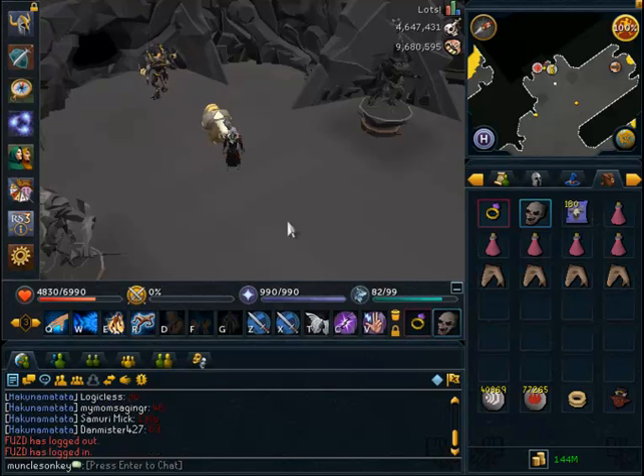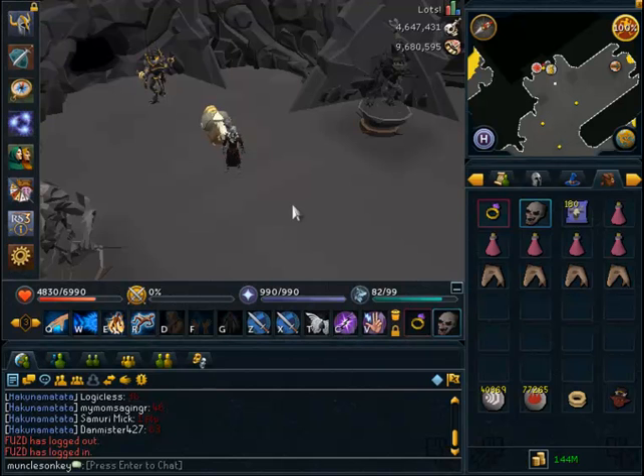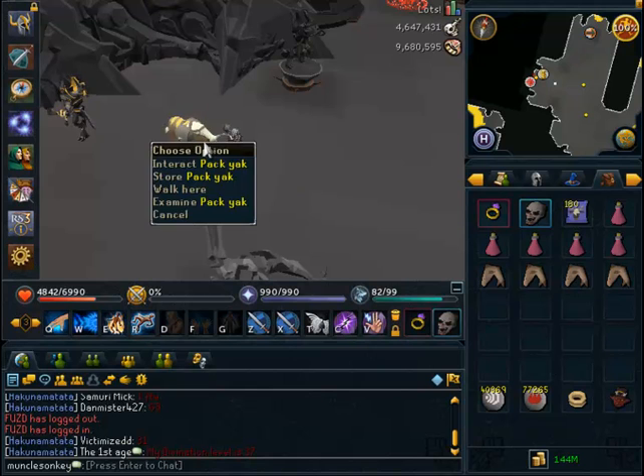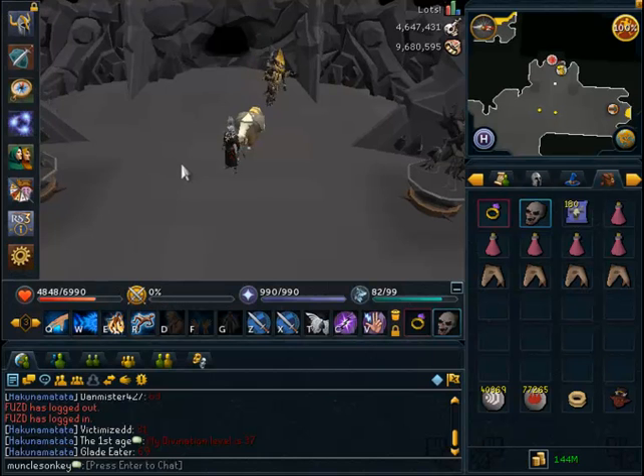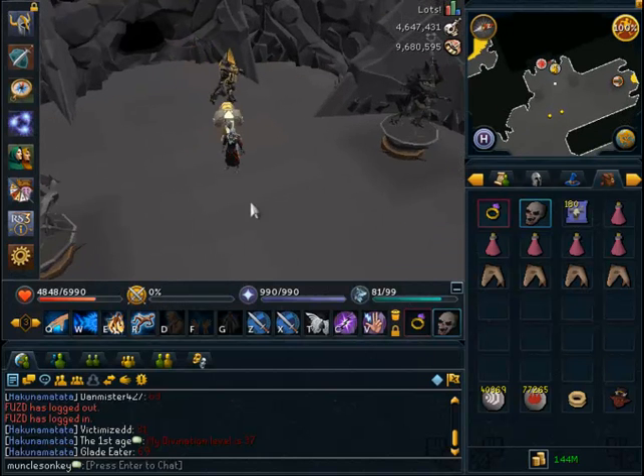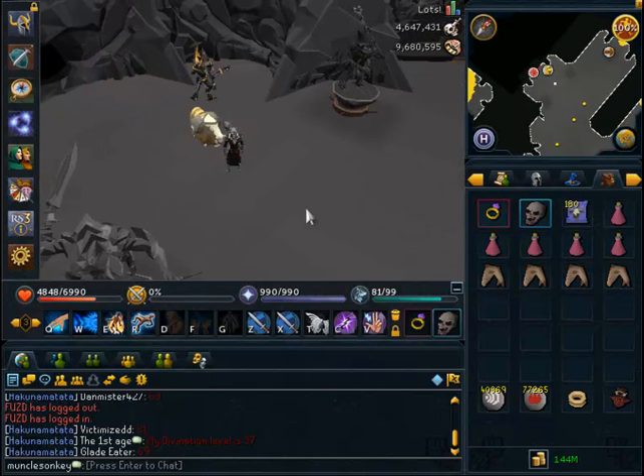Skeletal Wyverns are also an extremely rewarding task. They yield 110k slayer XP per hour and also 105k summoning XP per hour. So in my opinion, they're very worth doing because the XP is so good. Also, if you have a Yak, you can bank the bones with that and that will yield about 5.3k per bone, which makes it about 1.5m cash per hour as well.